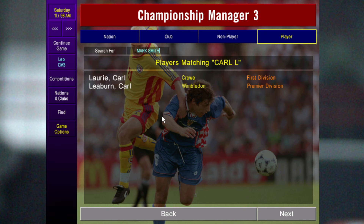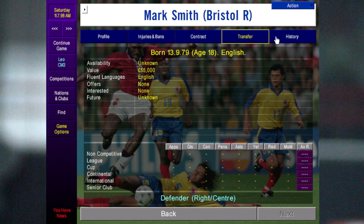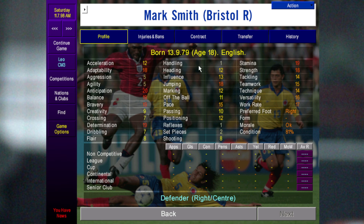The next player is probably the best player on the list — Mark Smith. He always becomes an England international and he always performs well. He's just as good at right back as he is at center back, but he's probably better at right back just for his physicality. His marking and positioning do improve when you look at him at 21 or 22, but he is the best signing on this list and you can usually pick him up for around 100–150k, sometimes even lower.